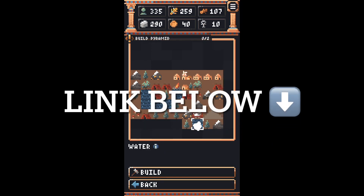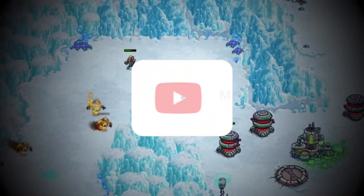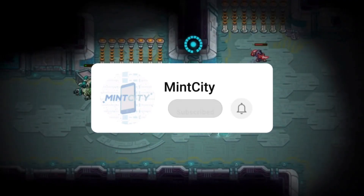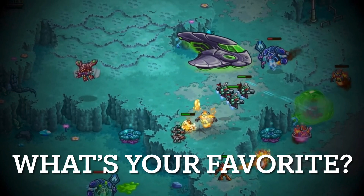The link to the game is in the description down below. Those were my first impressions of Tiny Pharaoh — don't forget to leave a like, pop a sub, and comment down below your favorite real-time strategy games or management sims on mobile.